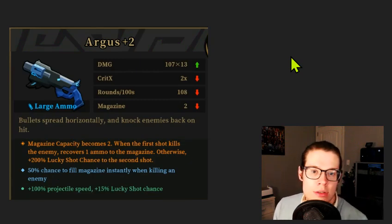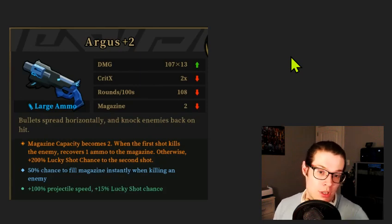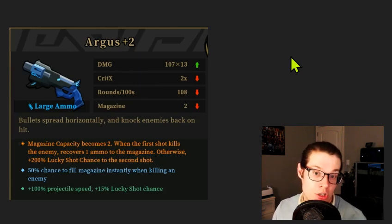Next up we've got an Argus — looks like an early game Argus with magazine capacity two. We've also got fill the magazine and projectile speed. I'd say this is above average for an Argus, but because it's an Argus, it's still not absolutely insane enough for me to really use it. I might use it if the blue inscription were reload speed instead of fill magazine, since projectile speed on Argus is very valuable — the projectiles are slow. We don't really need fill magazine when we have magazine capacity two, so that's a dud. Overall this is fine but not strong.